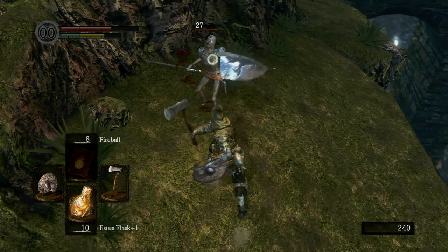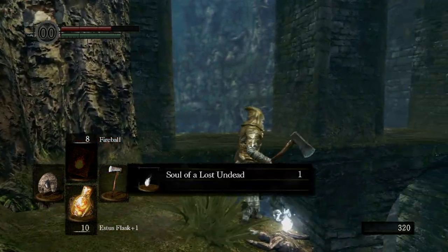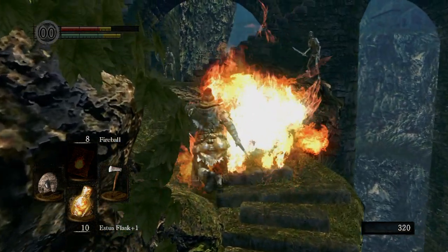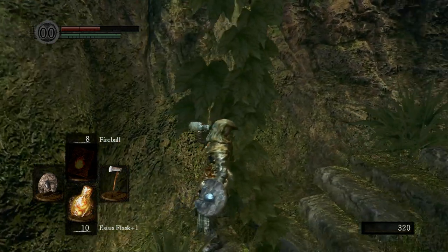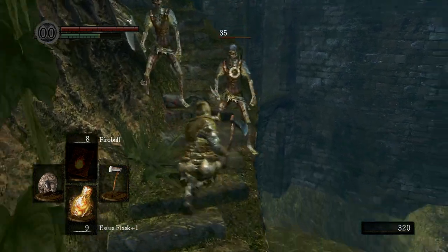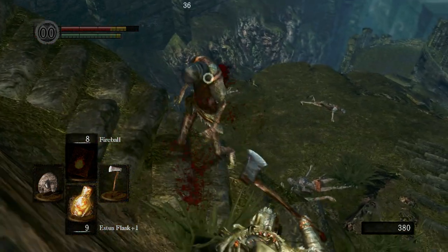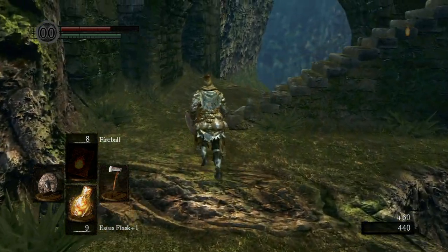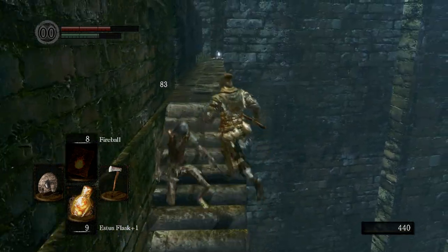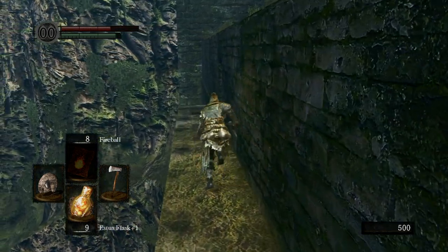I really hate this guy up there that just shoots fireballs at you from far away. We're just going to get that real quick and run back for Estus. We got hit by it yet again. Over here we get another Soul of the Lost Undead. I'm going to explain what those are — just for the people that are brand new to the game — we're just going to use those soon to level up.